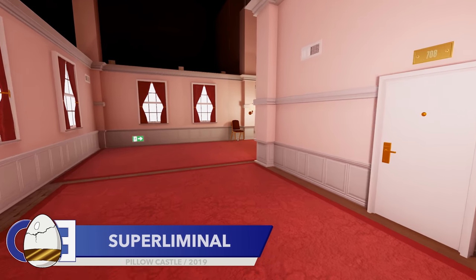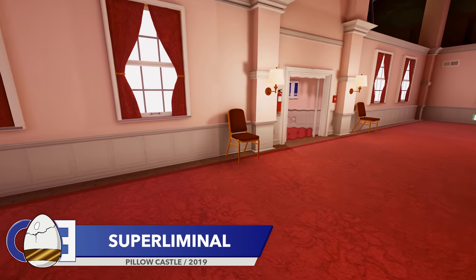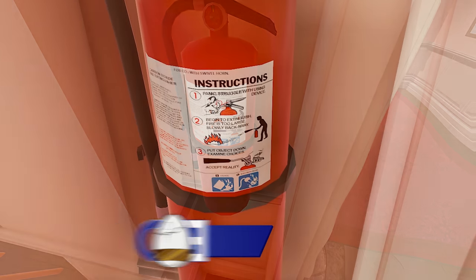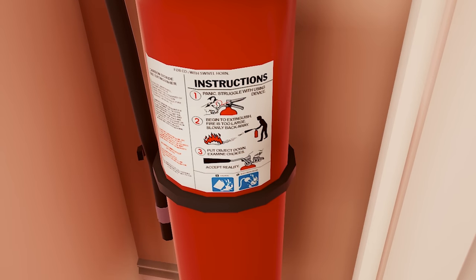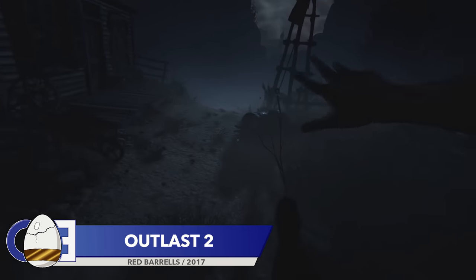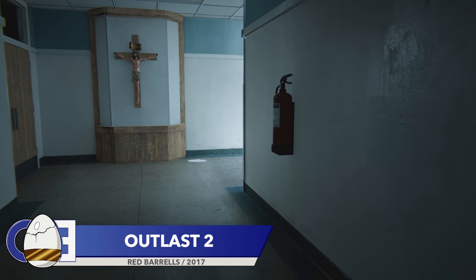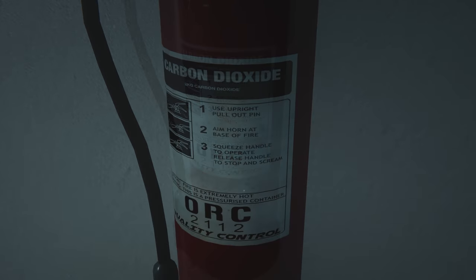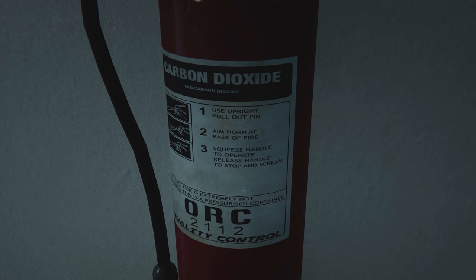In the last episode of this series, we discovered that the fire extinguishers in mind-bending puzzle game Superliminal had very strange instructions. These instructions included telling you to put the extinguisher down and accept reality, which isn't the best advice when facing a fire. Well, it turns out that Superliminal isn't the only game to feature a strange fire extinguisher. The fire extinguishers in the super creepy Outlast 2 start off simple enough with standard instructions, but it's not until we reach the final step that we're told to squeeze the handle to operate, release handle to stop and scream.